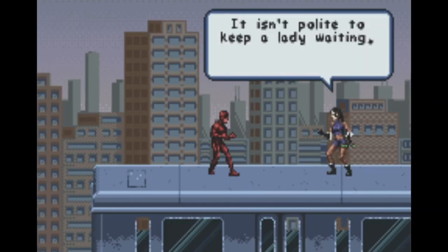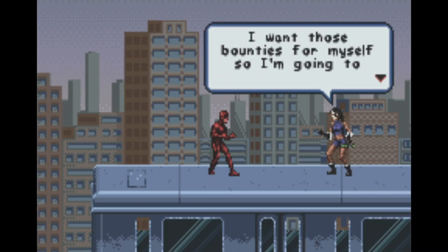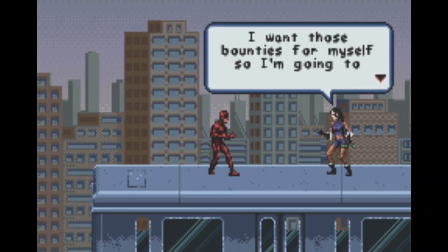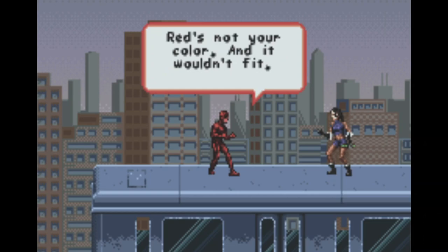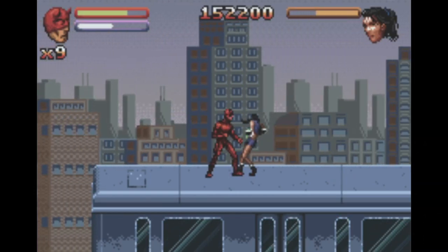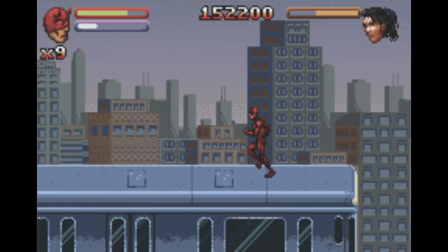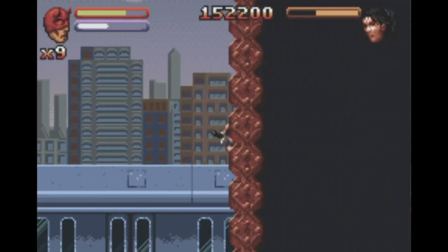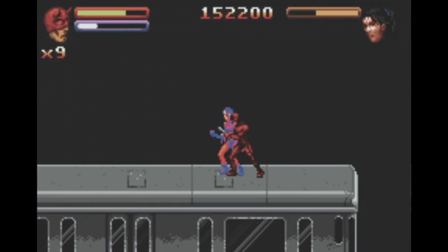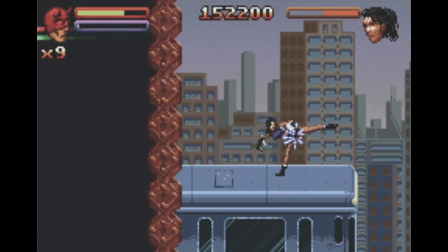Eventually we catch up to Echo herself for our next boss battle. She informs Matt she plans to defeat him and use his costume to collect Kingpin's bounties herself. They begin fighting on top of a moving train, and occasionally we pass through tunnels where we can't see anything — when that happens, we have to use Matt's radar vision to fight back, because like Matt, Echo doesn't need her eyes to see. I love that they've integrated the Daredevil vision into the actual gameplay like this, with such a cool comic book-like set piece.